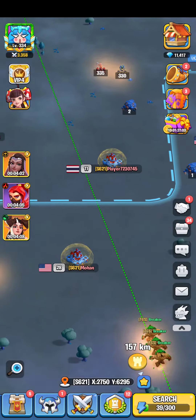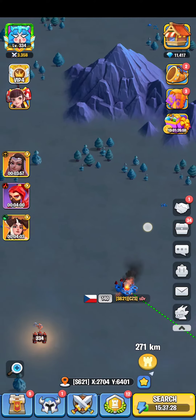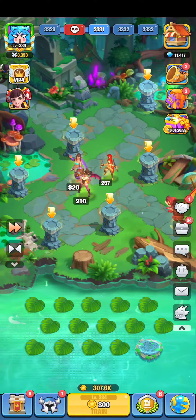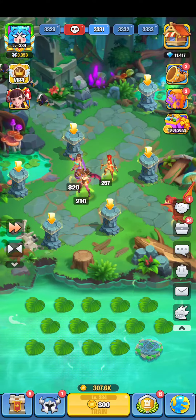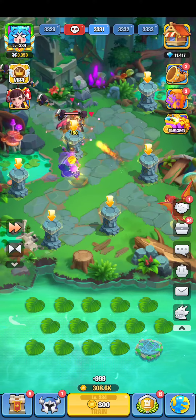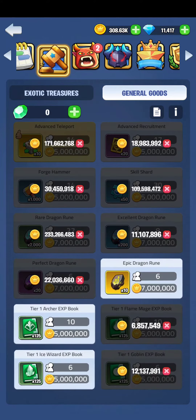All my troops are going out and attacking to plunder while I have no gold left, so if anyone attacks me they won't get any gold. This is how I keep making gold — plundering again and again. As you can see, the results are quite good.